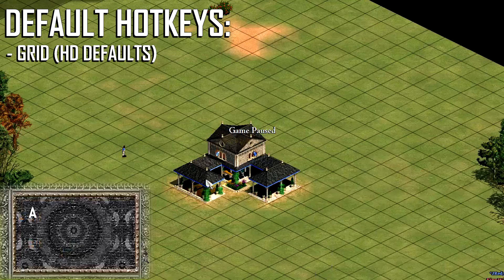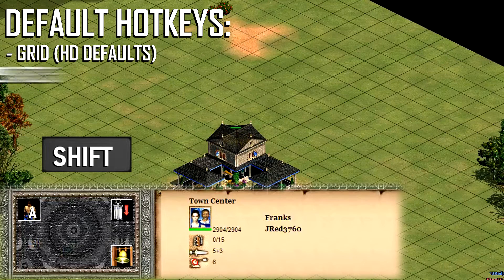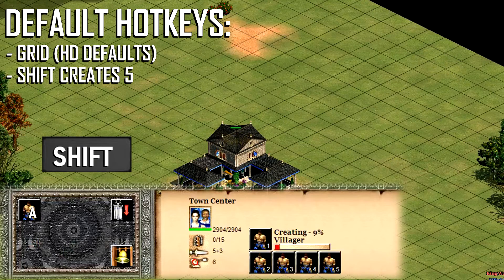An important trick to know when creating units is that if you press and hold Shift, you'll actually queue up 5 units instead of 1, drastically increasing your speed.